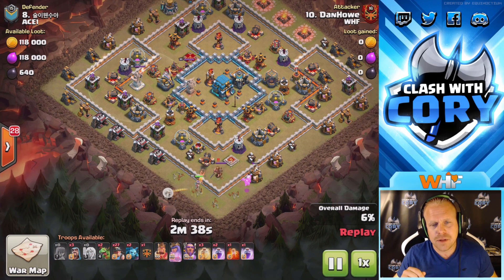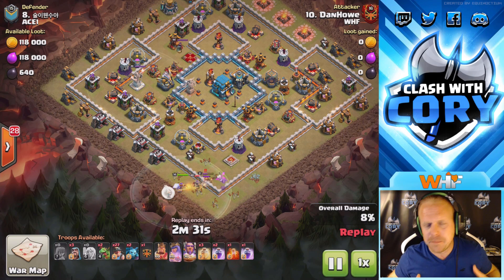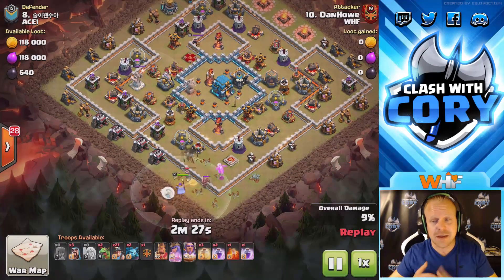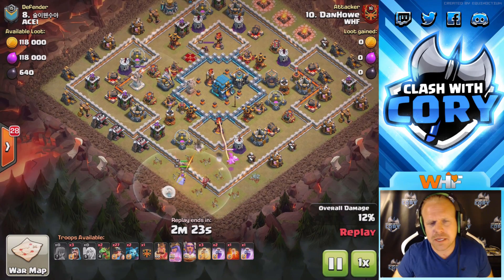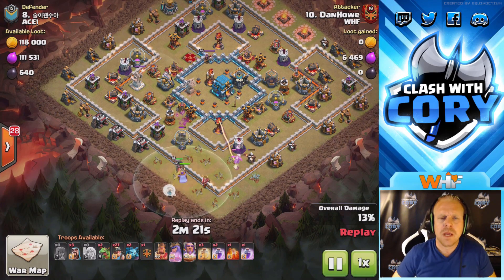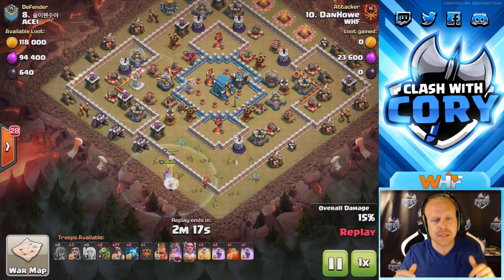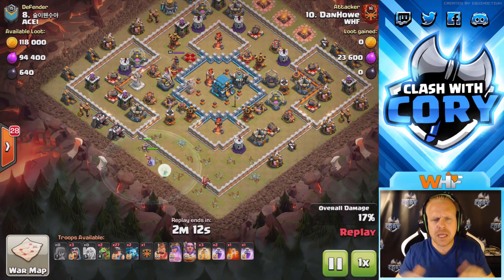Dan is very good at this attack — really loves queen charge miner attacks and does it very well with great success at town hall 10, 11, and 12. So it's no surprise to see him wrecking a town hall 12 with it right here. These ring bases are anti-two-star designs, which actually makes them a little easier to triple than an anti-three-star design — quite a bit easier, actually.